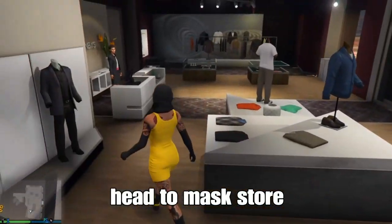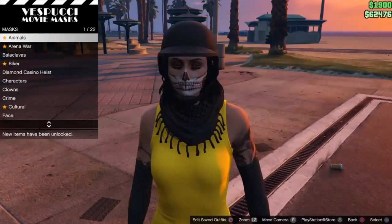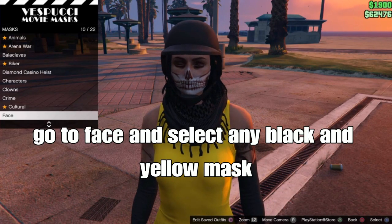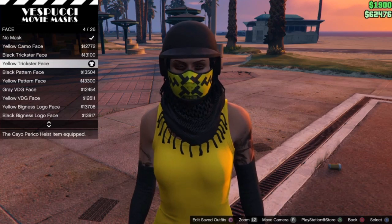From there, head to the mask store — we can add a mask to your outfit. At the mask store, go down to the face section and select any black and yellow mask. There are so many masks you can select from; I want to select number 4.